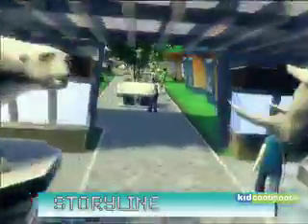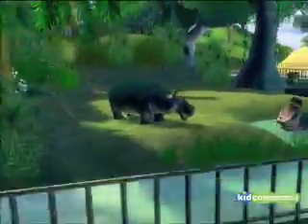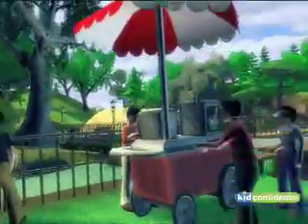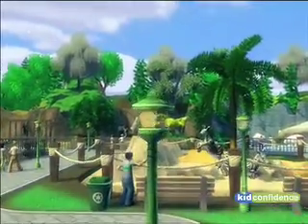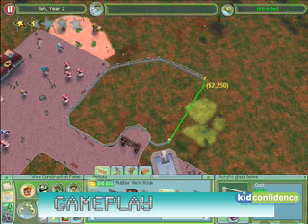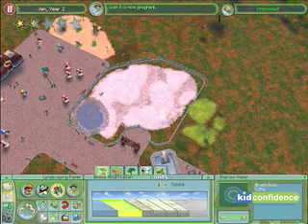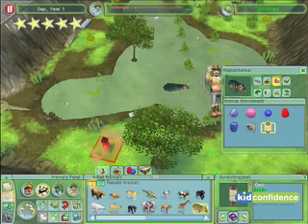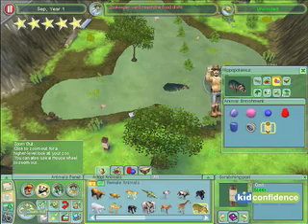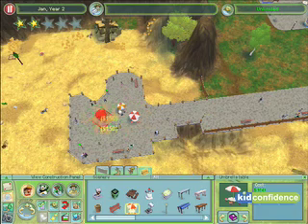Zoo Tycoon 2 lets a player build a zoo full of different animal exhibits. The game challenges the player to make sure all the animals, visitors and workers in the zoo stay happy. The game is played in two different views. The third person view provides the player with a bird's eye perspective of the zoo. From here, new exhibits can be built and existing ones can be upgraded and maintained. The game features a large variety of different objects that can be chosen to customize the appearance of the zoo.